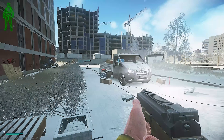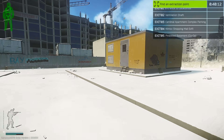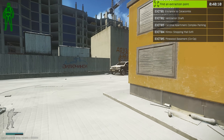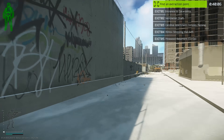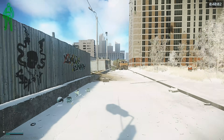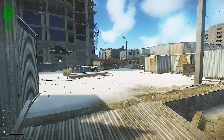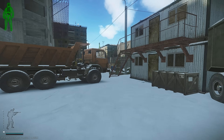Now we're going to check and loot that area. We're going to avoid one part to make this run a whole lot safer - the new relaxation room and meeting room. A lot of the PvP goes on at that corner, so we're just going to skip it and make this run a whole lot safer, only losing a couple hundred thousand rubles.